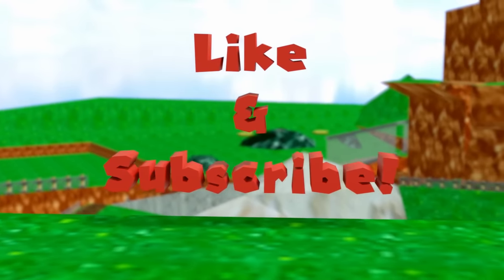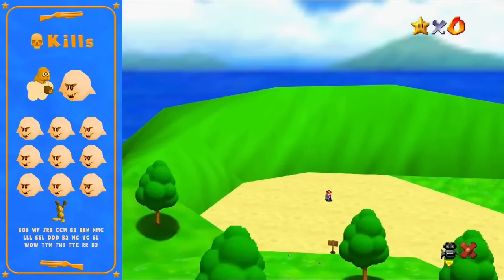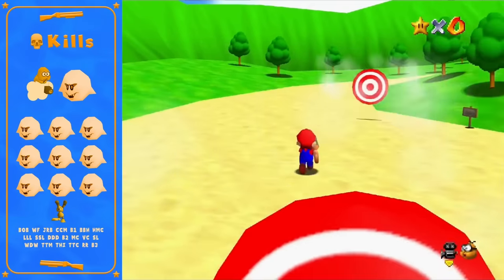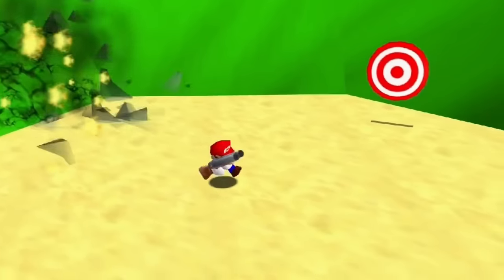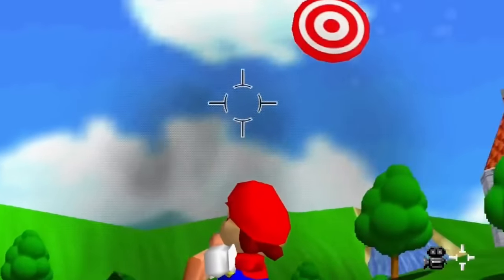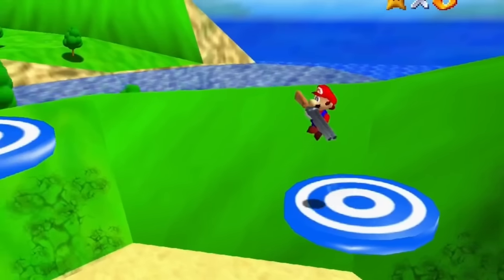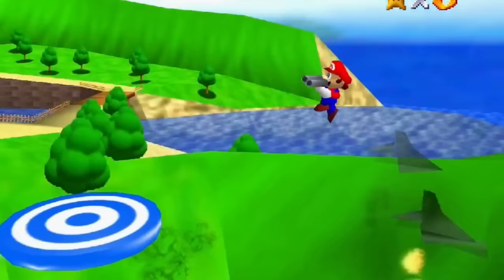Like and subscribe for projects similar to this one. The game starts with the tutorial section, which I'll also use to demonstrate the controls really quickly. In this camera view, Mario will always shoot directly in front of him. The reticle view allows you to aim independently of Mario, and if you're in the air at all, Mario will always shoot directly below, which gains you some height as well.